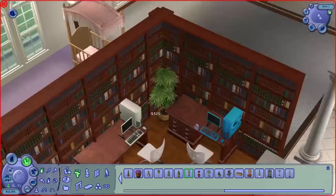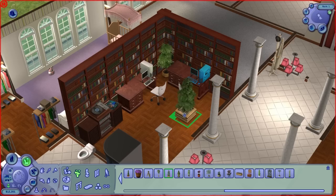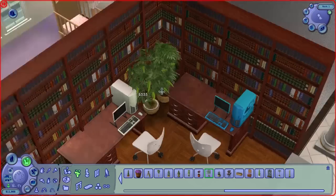Let me try the diagonal cheat again. I think what we have to do is go boolProp testing cheats enabled true, and then do the other cheat. Allow 45 degree angle of rotation — true. Is that the cheat? I have no bloody clue. Oh, it was! I'm a genius — that was a complete guess and it worked. Now we can put things on diagonals! This game is so futuristic. Even though it makes no blinking bit of difference on a circular pot plant.